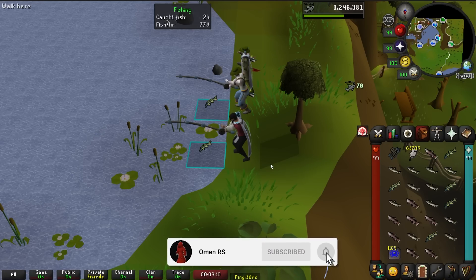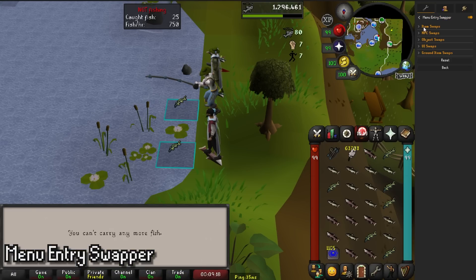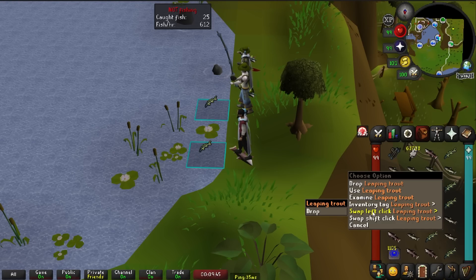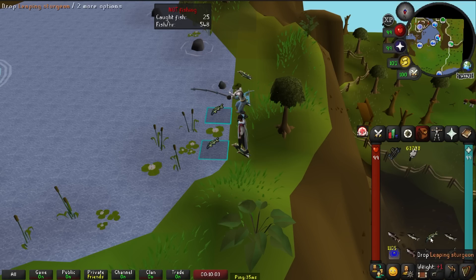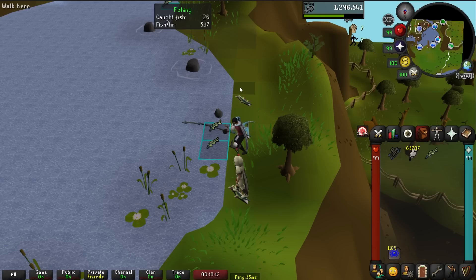This next plugin is definitely one of those quality-of-life plugins that makes long grinds more bearable — it is Menu Entry Swapper. It offers customizable left-click and shift-click options. One of my favorite uses: hold down shift, right-click, swap left-click, and you can do this with any item. I pick drop so when I'm barbarian fishing I can just click every item and not worry about it. I also use it a lot when blackjacking — I can switch the use for wines and just drop them all. Everybody should have this plugin.